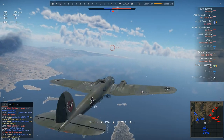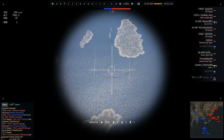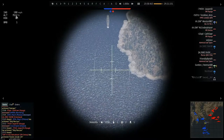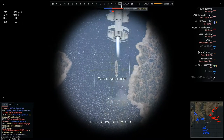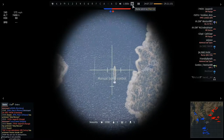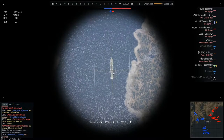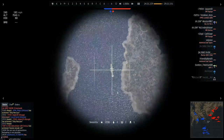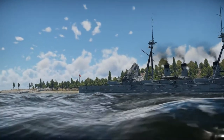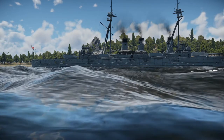Coming in for our bomb run — straighten up, and be careful of anti-air. We're not at ideal height, but we release the bomb and aim midship manually. We want to aim between the smoke stacks for the most effective hit. We watch the bomb come in — bang, direct hit right in the middle — and that's the end of that dreadnought. We've managed to sink it.